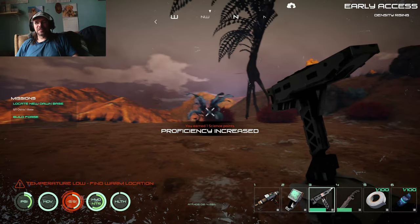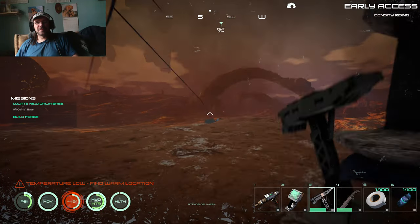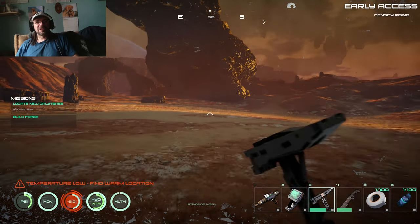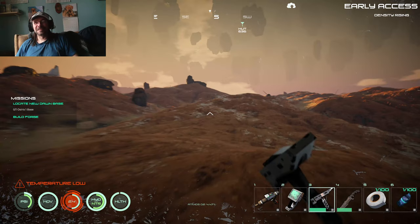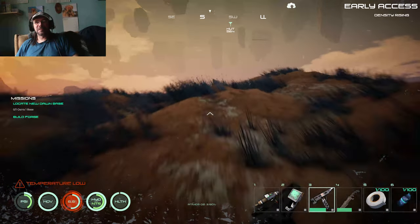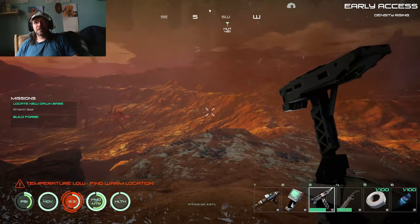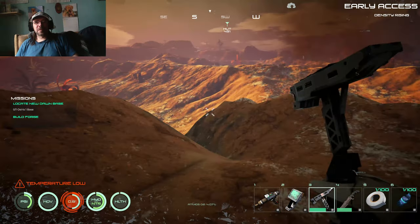I think somebody had told me in the past which direction to go to get the New Dawn base, but that was quite a while ago and there's been a lot of updates. So if anybody knows the coordinates of that New Dawn base, I would love it if you told me. I'm trying not to do any searching on the internet, but if I get it from a friend, I'd take the advice. There's got to be something at that New Dawn base that I need. That's quite a bit of a drop here — I don't really want to be running off a cliff.